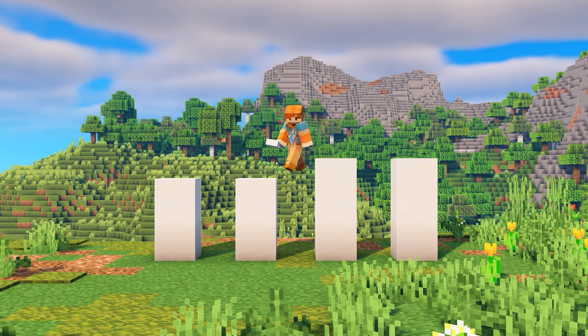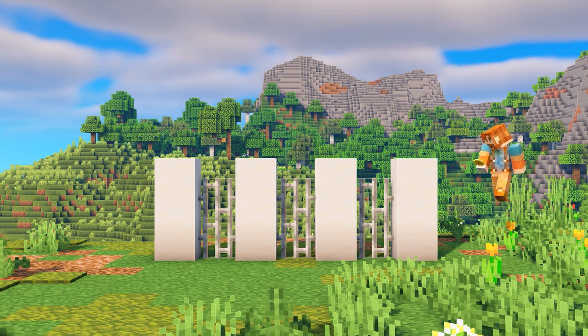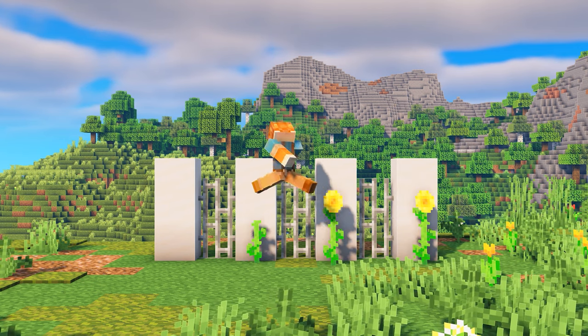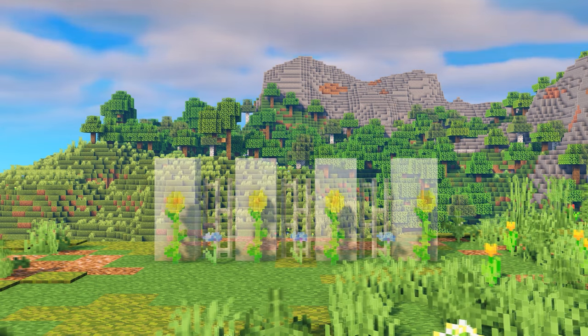I wanted to build another modern themed wall, so for this one I'm pretty much using the exact same block palette as the modern wall we made earlier. But to add a really nice pop of color, I added sunflowers as well as cornflowers.